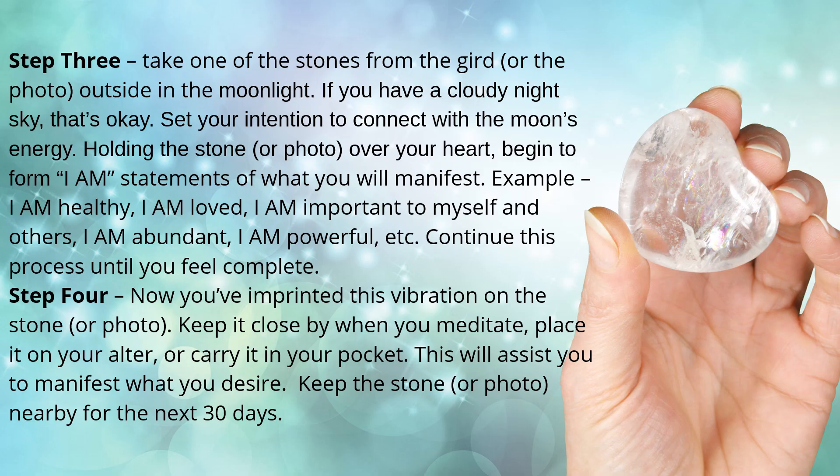Step three: take one of the stones from the grid, or just take the photo outside into the moonlight. If you have a cloudy night sky, that's okay — set your intention to connect with the moon's energy. Holding that stone or the photo over your heart, begin to form 'I am' statements of what you will manifest. For example: I am healthy. I am loved. I am important to myself and others. I am abundant. I am powerful. Continue this process until you feel complete.